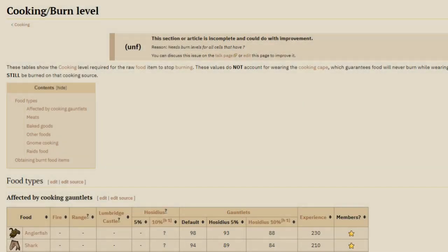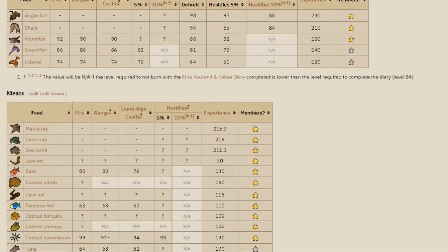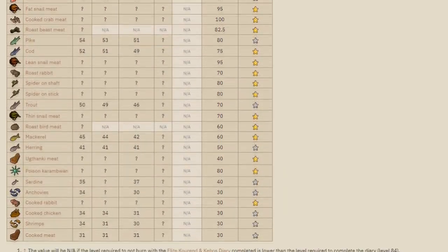Next up, I'm going to talk about burn rates. In the description will be a link to the OSRS wiki that lists what level you stop burning a certain food. When cooking food, this is useful to reference, especially for the most costly fish or food that you'll be cooking. You can save a lot of money if you plan it right.